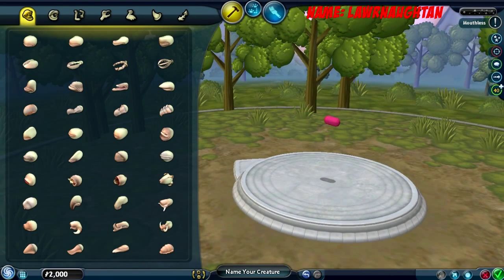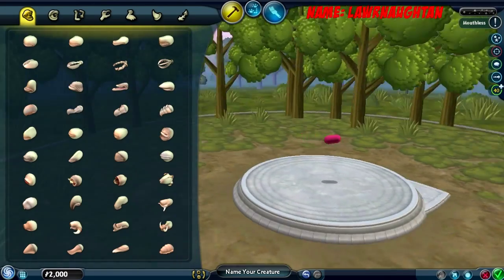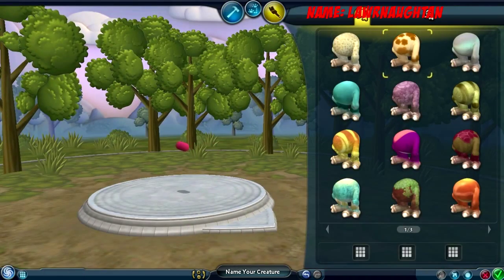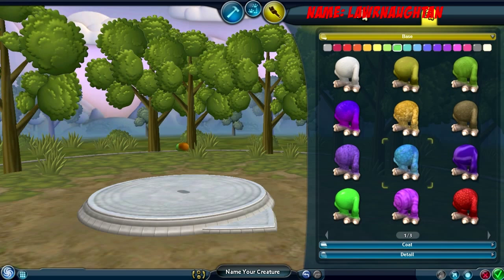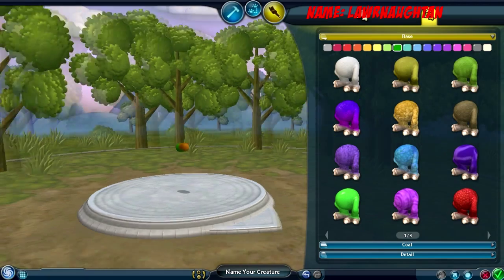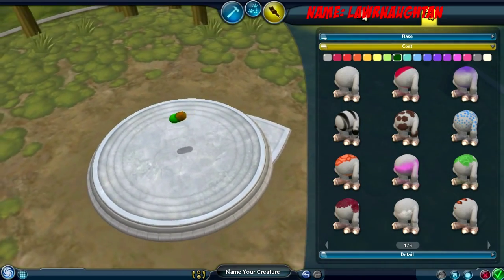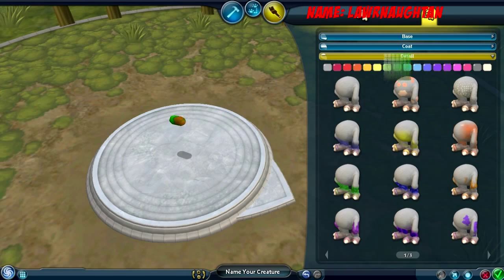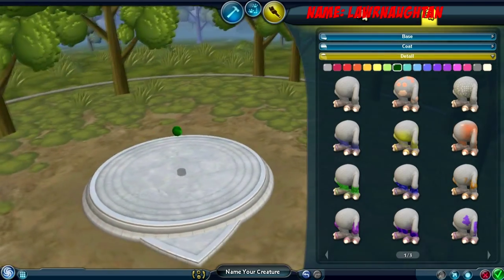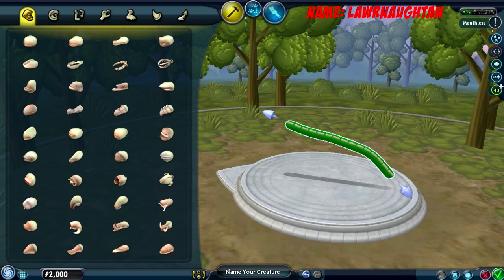I'm just gonna build something simple — a frog maybe. There's a whole paint thing over here, so let's get the paint done because it's gonna be pretty easy. Let's get that green, and you can hold down click and choose like a dark color, but I don't want it that dark. I'm gonna change that one to a darker green. All right, so let's make our frog — it usually has a fat back part.